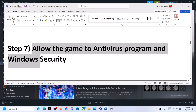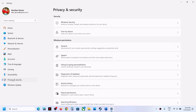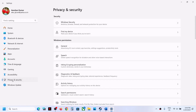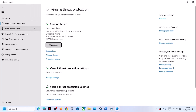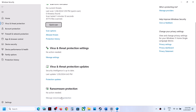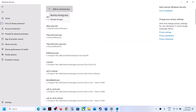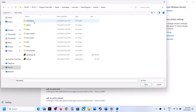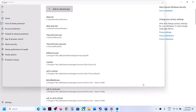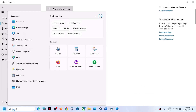The next step is to allow the game exe file through your antivirus program. If you have a third-party antivirus, allow the game exe file. If you're using Windows Security, open Windows Settings, go to Privacy and Security (Windows 11) or Update and Security (Windows 10), click Windows Security, then Virus and Threat Protection. Scroll down, click Manage Ransomware Protection, click Allow an App Through Controlled Folder Access, click Yes, then Add an Allowed App. Browse to the game installation folder, select the game exe file, click Open. Repeat for the second exe file.